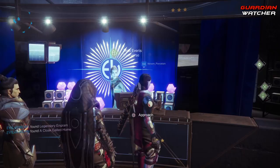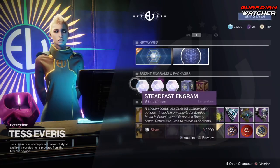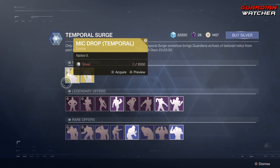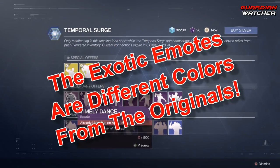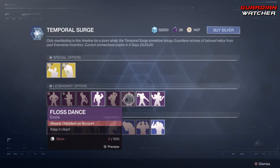Let's see what Tess Everett has at the Eververse this week. We're going to go ahead and — oh, what is this? Temporal Surge. Let's go ahead and access that first. Mic Drop and Sweeping — apparently it lets you go ahead and access older emotes. Interesting.